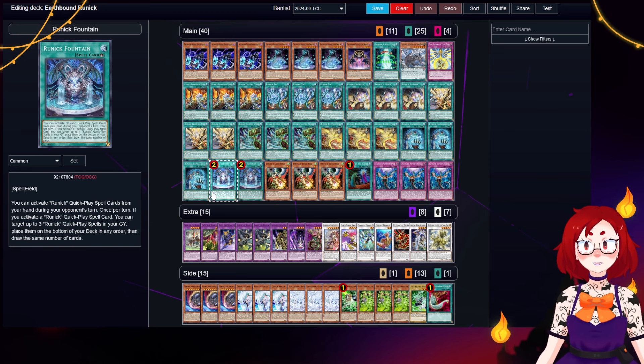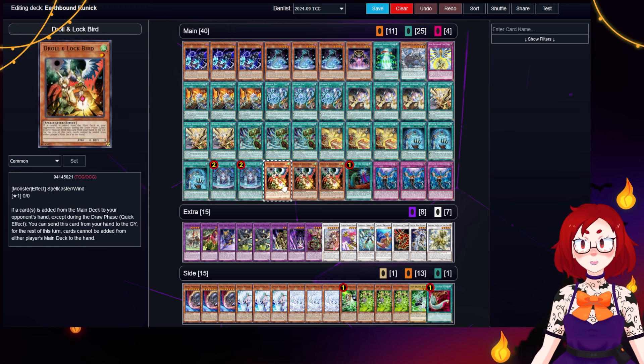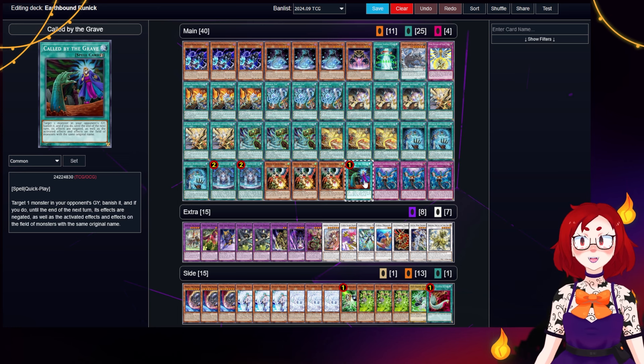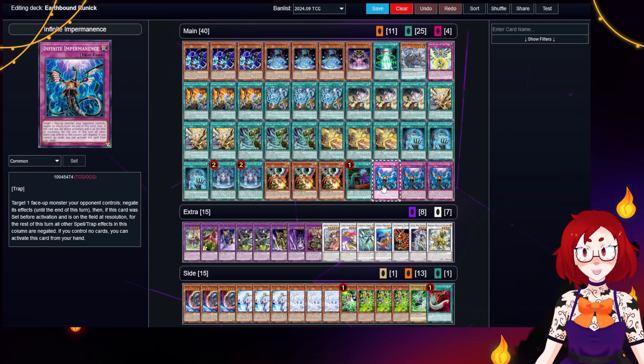And the reason for that is our two copies of Runic Fountain, the field spell. This card allows you to activate Runic Quick Play spells from hand during your opponent's turn, and then on the resolution of a Runic Quick Play spell, you can shuffle up to three Runic Quick Play spells from grave to the deck and draw that many cards. This grants you both resiliency in the grind game and lots of draw power to get back your resources. Lastly, we have our fairly limited non-engine. We have three Droll and Lock Bird, which can just absolutely shut down a turn. One Called by the Grave to stop Droll and other hand traps. And three Imperm, which is pretty solid this format and most formats.